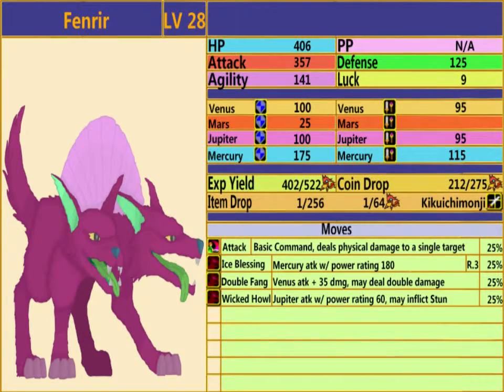Our other new enemy is the Fenrir. It is level 28, has 406 hit points, no synergy at all, 357 attack, 125 defense, 141 agility, and 9 luck. Its elemental resistances are 100 Venus, 25 Mars, 100 Jupiter, and 175 Mercury. It has a Venus elemental power of 95, a Jupiter elemental power of 95, and a Mercury elemental power of 150. It normally yields 402 experience points, becoming 522 if finished off with a Mars gene. It drops 212 coins, becoming 275.